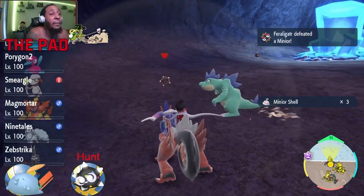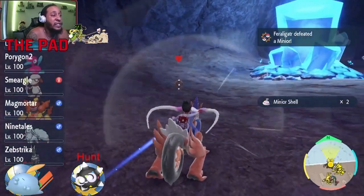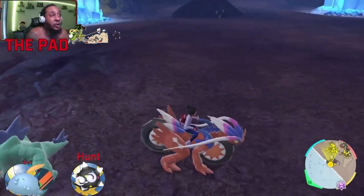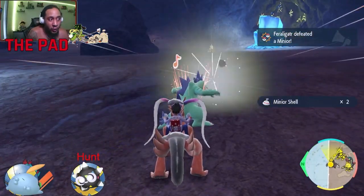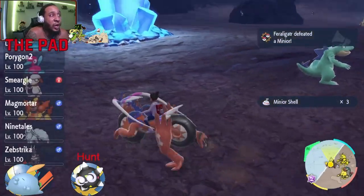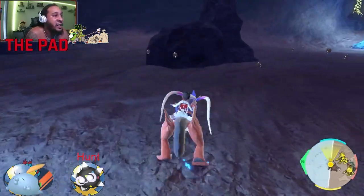Our next step is to run around the cave — we marked that on the map. We're gonna use the Let's Go feature mode, so you're just constantly knocking out the Minios until we run across the shiny. When you look at the shiny you can't tell the difference from the regular to the shiny, and the only way you can definitely tell is by the core form.